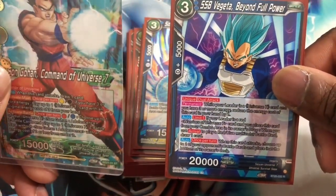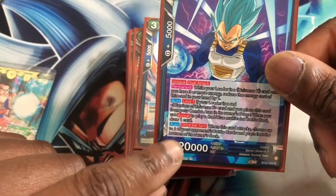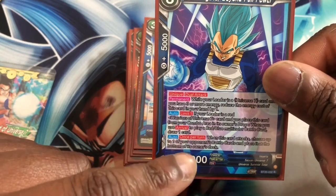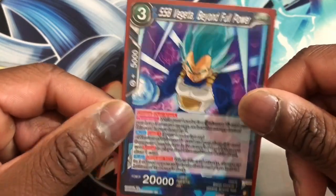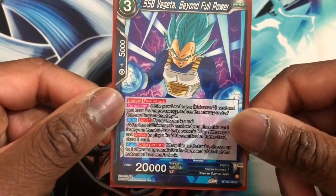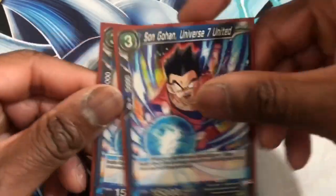SS Blue Vegeta Beyond Full Power is a Warriors Universe Seven card. The main thing we care about is his second auto — when this card attacks, choose up to one of your opponent's battle cards in play and place it at the bottom of its owner's deck. It does need dual attack, so he's just a little tech so you can send cards to the bottom of the deck.